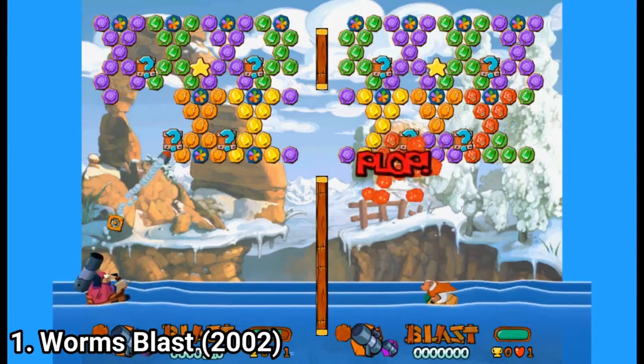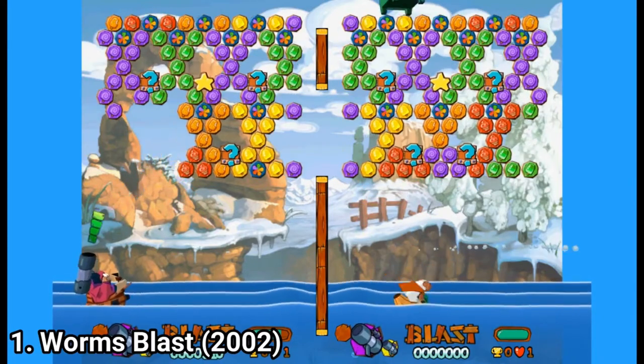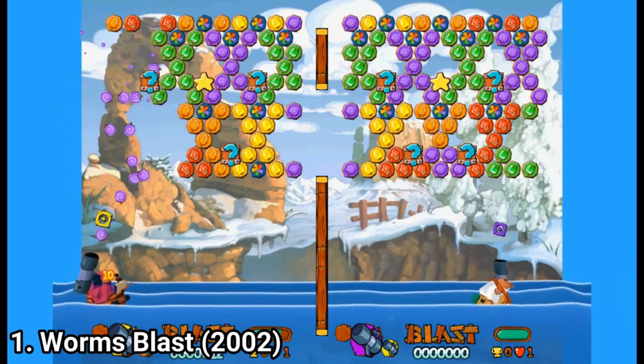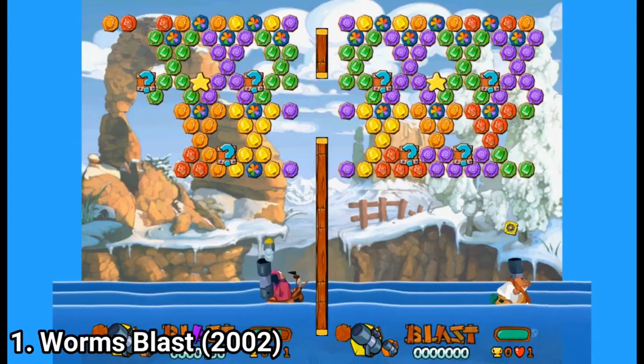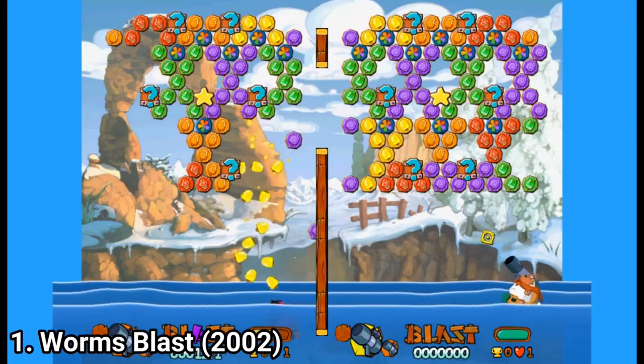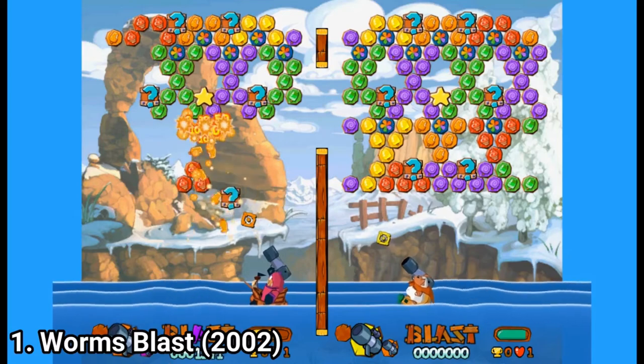Basically, your task is to survive more than your opponent. Tiles fall constantly from the sky and you have to blast them so that they won't crush you. Occasionally, the barrier between you and your opponent opens so that you can strike. Also, sea mines can appear in any of the playfields.